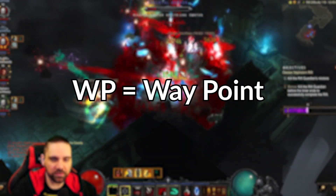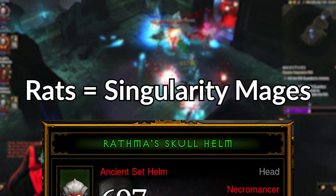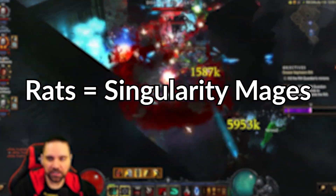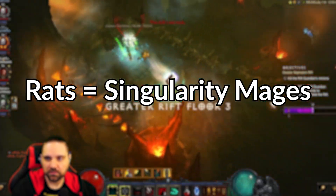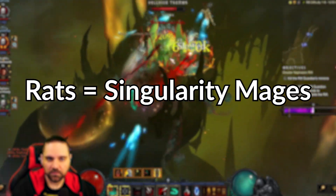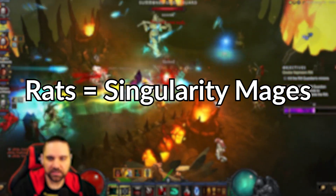TP is Town Portal. WP is Waypoint. RATS came from the Rathma set — the word RAT is the first three letters of the Rathma set, and that's where the name originated from. But now it has shifted — it's not necessarily the Rathma set that powers the Singularity Mages anymore. Usually it's a Legacy of Dreams or a Legacy of Nightmare build. So RATS is more accurately an acronym for Singularity Mage speedruns.